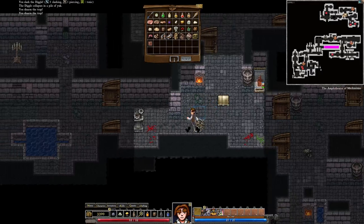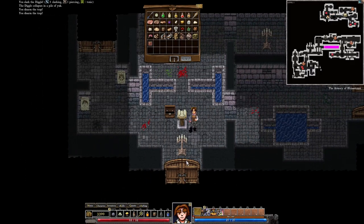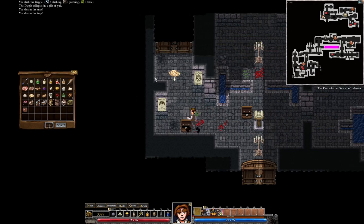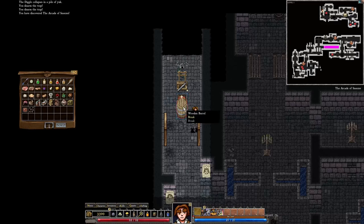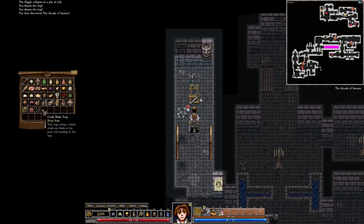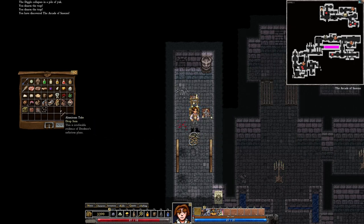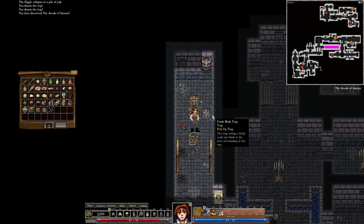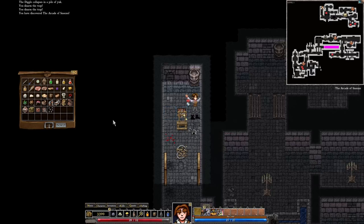I'm so tempted to open that uber chest, but usually when I do that very bad things happen, so I don't want to risk it right now. We've got some grated cheese over here and some rustic caltrops. We get a robe which is not that impressive, and some more crude blade traps. I should have disarmed that before I walked over it. There's also an aluminum tube right here. The skills we have are quite nice because we can actually disable traps quite easily.